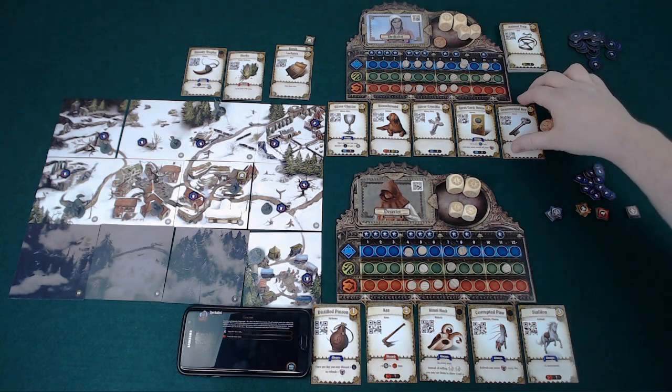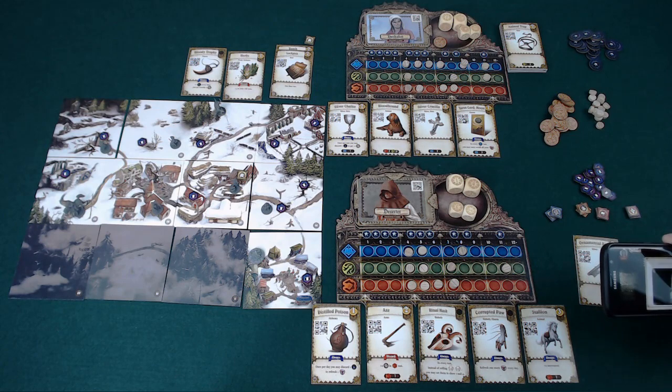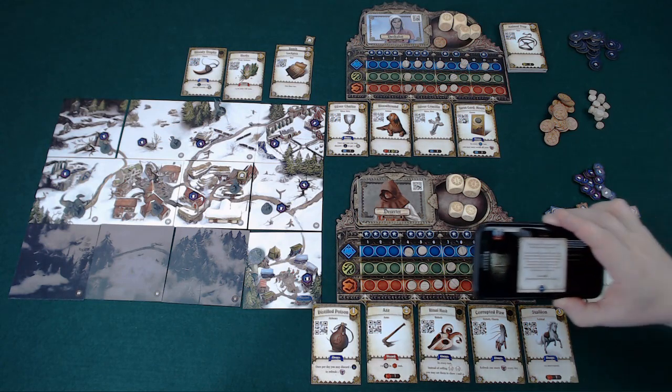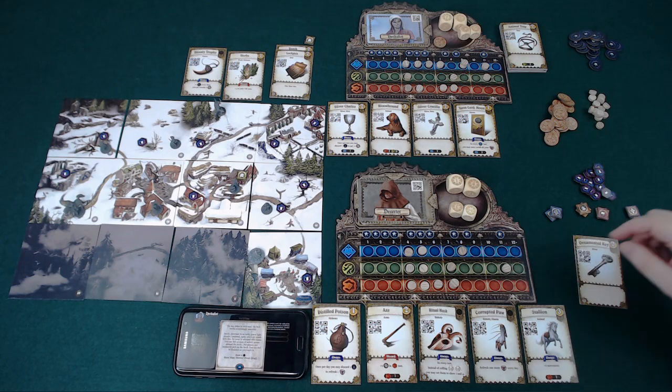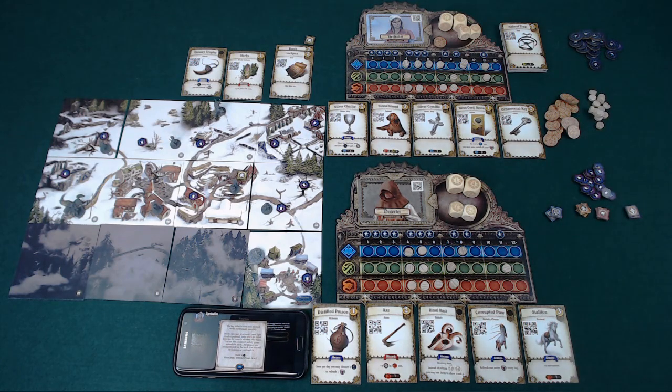Now let's open the door — hopefully this is where the ornamental key comes into its own. The key slides in with ease. Inside, drowned in an eerie green light, stands a pedestal upon which an occult folio lies, its cover adorned with runes. You can feel an aura of unholy power around the book. Perplexed, you hesitantly pick it up. You gain two experience points and the occult folio.